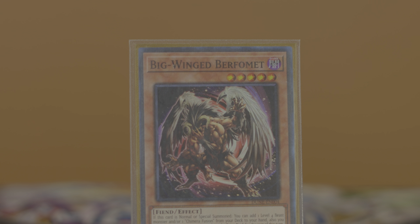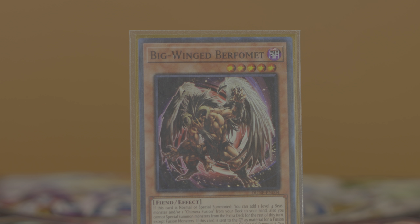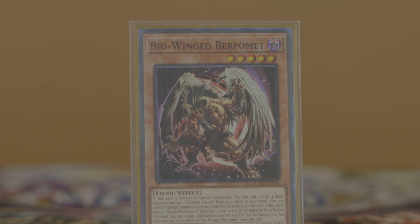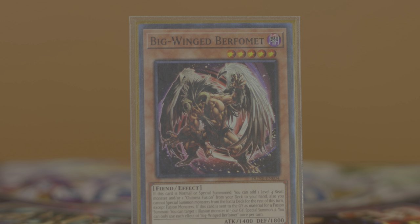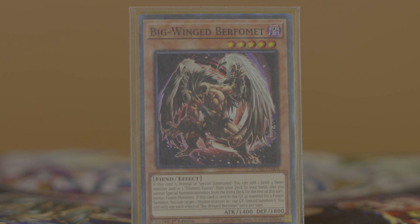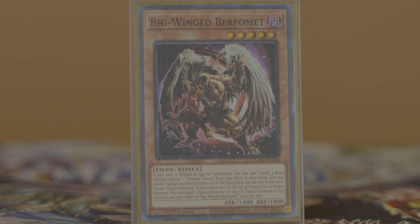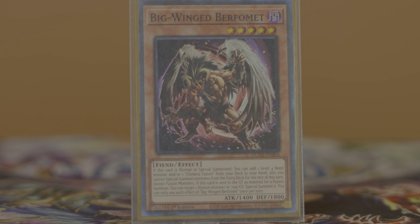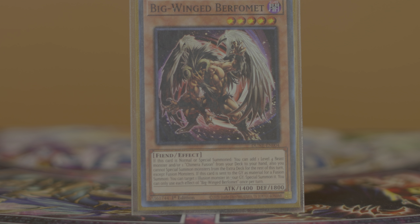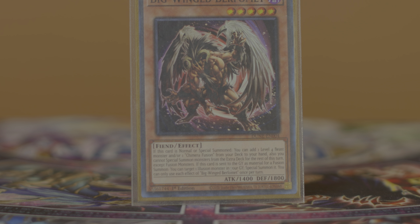Next up is Big Wing Burfomet, a dark level five fiend that on summon can search a level four beast and/or a Chimera Fusion, but locks you into fusion summons for the rest of the turn. Much like Gazelle, it can theoretically search any level four beast, but 99% of the time Burfomet is going to be searching Gazelle. Its effect when used as fusion material and sent to the graveyard is targeting an Illusion monster in your grave and special summoning it. This card is really powerful and gets you decent card advantage, but it's an extremely hard garnet given it's a level five monster you can't really normal summon. Play two — your one-of in deck, then your spare copy in case you hard draw one.